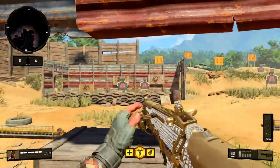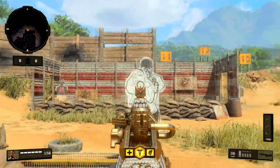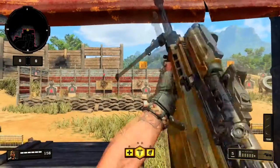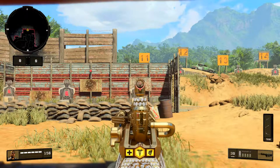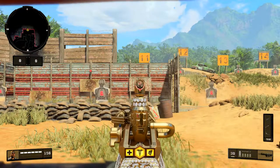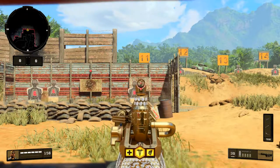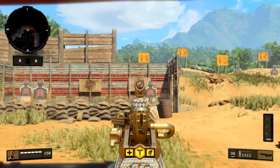Next up we have the recoil at range test. We're just going to stay on one target since the other one has a lot of moving targets flying in front of it. We'll aim at the center circle and do a full clip without moving the right stick at all to see where the pattern takes us, and then try to compensate by holding the right stick down and predicting the recoil pattern to see if we can stay on target with all 30 shots.